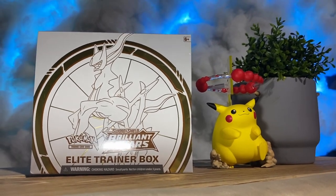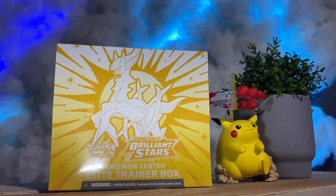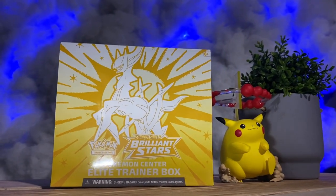Welcome to Pokepools. Today we're going to find out which one you should buy: the Brilliant Stars Elite Trainer Box or the Pokemon Center exclusive Elite Trainer Box. The main difference is the Pokemon Center ETB comes with 10 packs versus the standard 8, a special metallic Arceus coin, and an exclusive Arceus deck box. It's 10 more dollars but also a little harder to find.